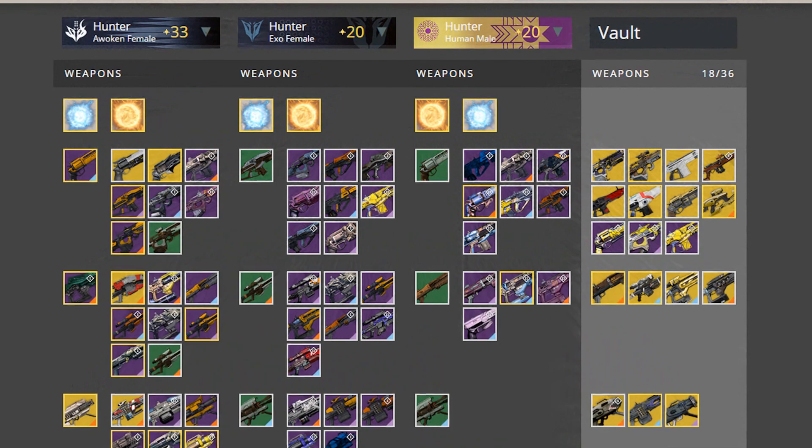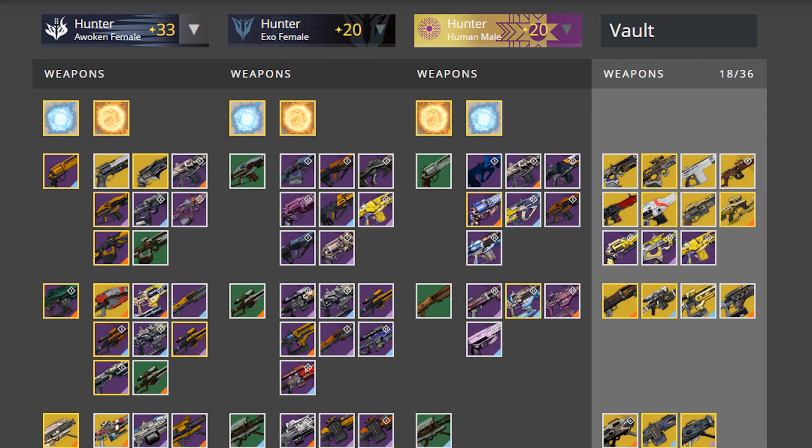So it's pretty cool. I've got my three hunters — my Awoken female, my Exo female, and my Human male — and you can see all my weapons. The reason I have some uncommon weapons is because I use them as placeholders when transferring weapons to other characters or into storage. Even though Destiny expanded storage, it's still not enough, so having weapons on multiple characters makes this app even more ideal.